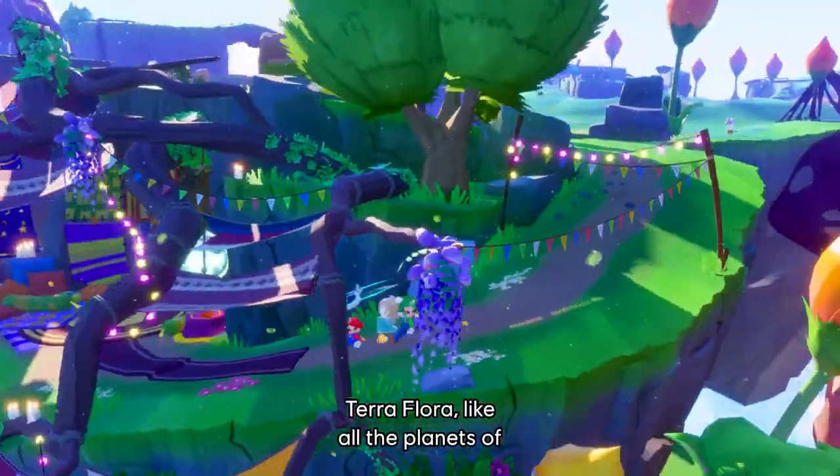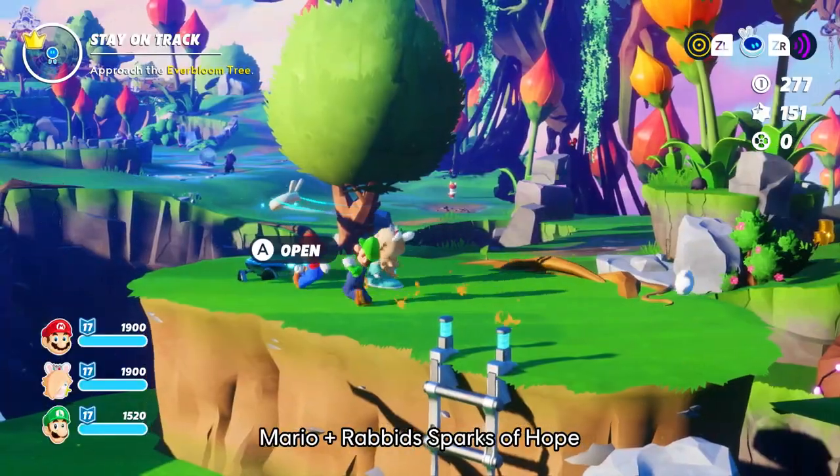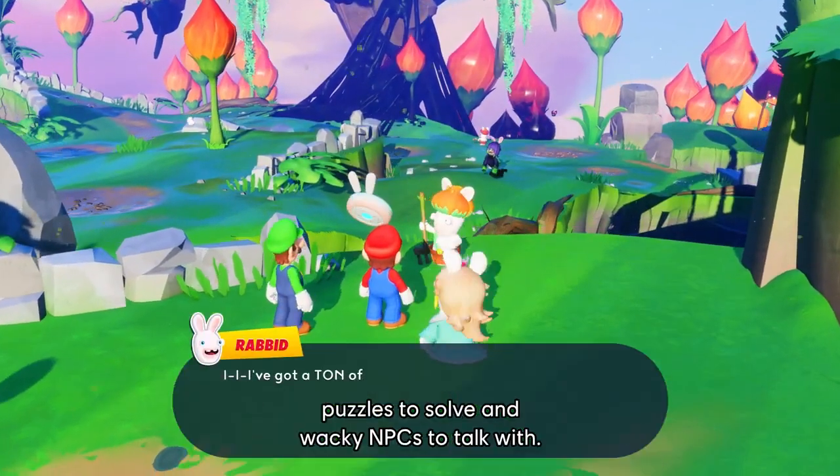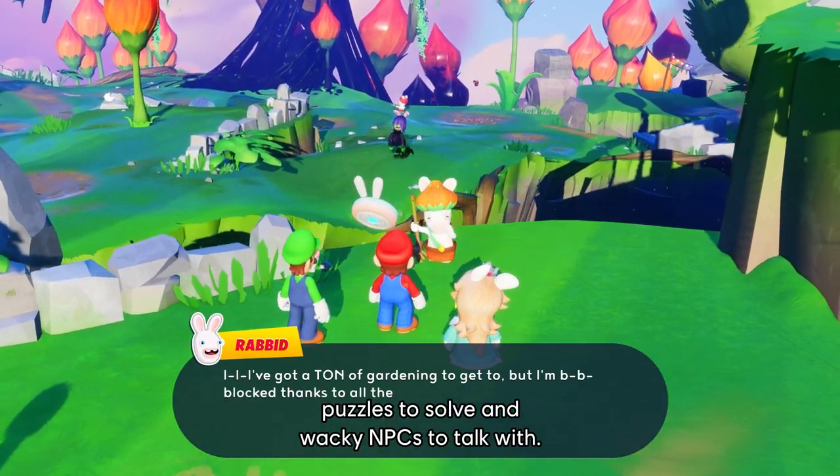Terra Flora, like all the planets of Mario plus Rabbids Sparks of Hope, is packed with secrets, collectibles to gather, puzzles to solve, and wacky NPCs to talk with.